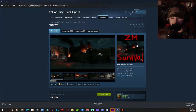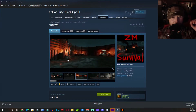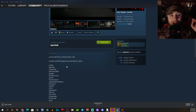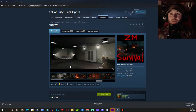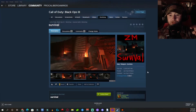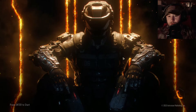Hey guys, it's BO3 custom zombies time. Today we have a map called Survival. This one stood out because something looked familiar — the description says it's a map made from a previous idea in Modern Warfare 2019, with MW weapons and perks. I think the creator may have made an earlier version on World at War or BO3. It was posted June 6th, last updated June 8th, and it's June 15th as we're playing.